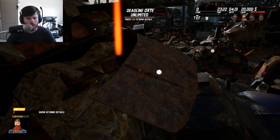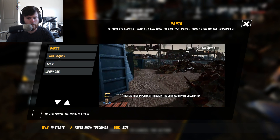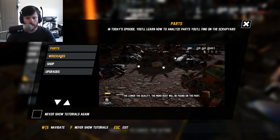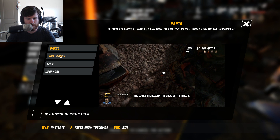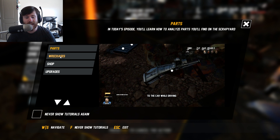I didn't know hoods could fit in buckets, but okay. There are four important things. Quality — the lower the quality, the more rust will be found on the part. The lower the quality, the cheaper the price. The lower the quality, the worst performance it adds. There's a transmission too.